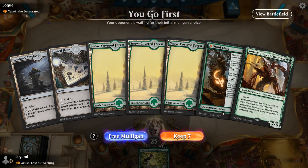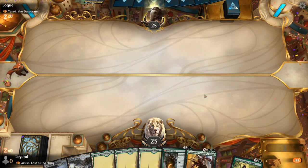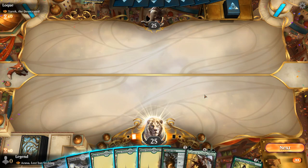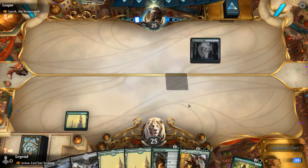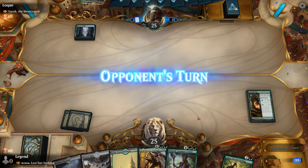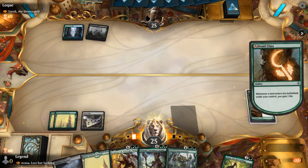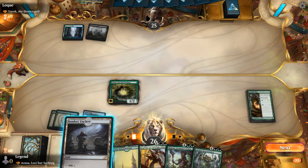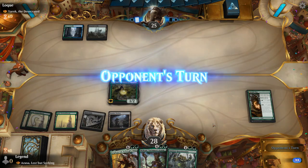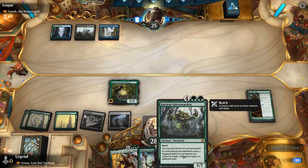Game 6: we're on the play facing Yarok the Desecrated. The hand is okay — five lands is actually a good number, and we'll need to find a couple more along the way to eventually ramp out Vorinclex, Voice of Hunger. Druid Class can gain some life in the process. Multani is also a good curve-topper. We'd love land number six next turn; otherwise we're just leveling Druid Class. Then a fetch land to go with the Greenwarden would be perfect.